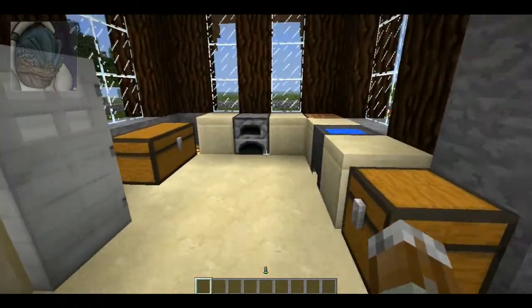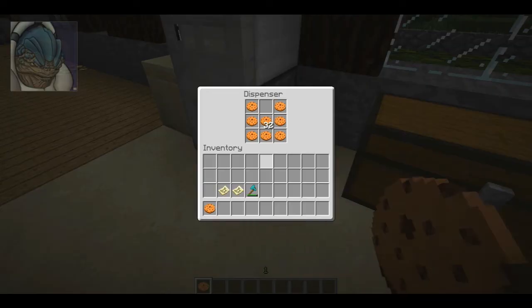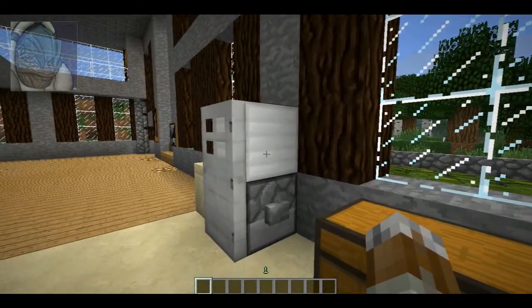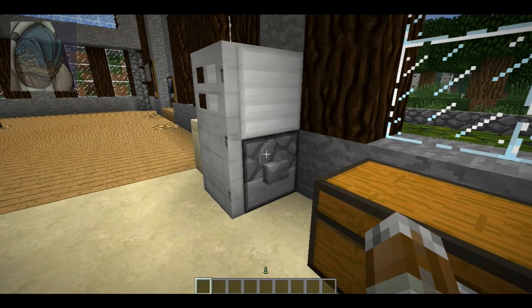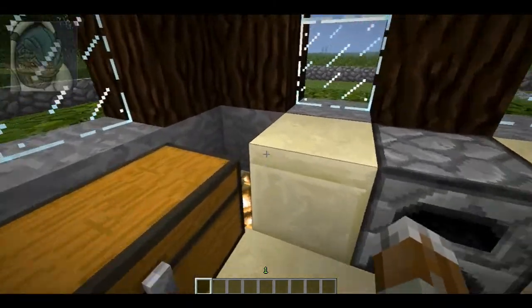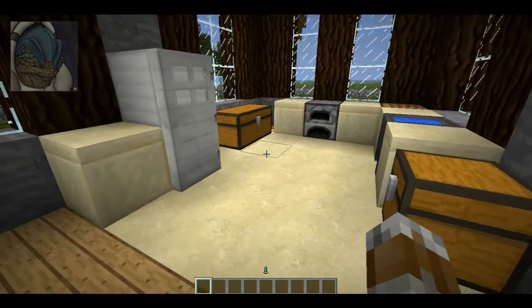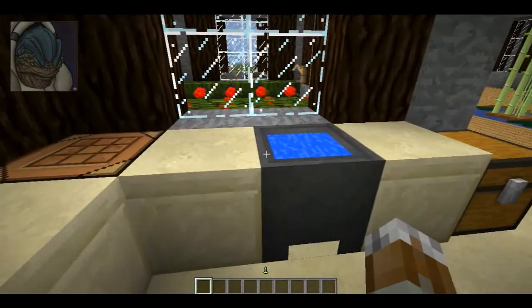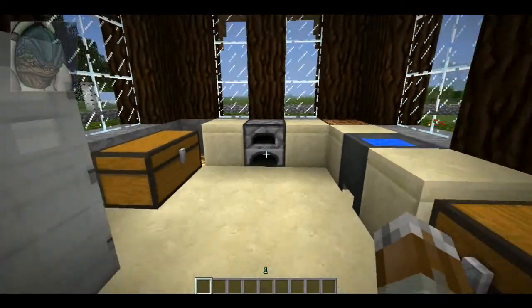To your right there's a kitchen, and this time I actually made a working fridge. Push the button and you get a cookie — so that's pretty cool. If you want to know how to make that, it's very simple: put a dispenser at the bottom, an iron block on top, and put the iron door in front of it. Then shift-place a stone button on the dispenser, which will open the door and dispense the food. There's also some storage — I decided to use sandstone for the floor and countertop for a marble-type look. I thought it looked pretty well. There's an oven, a crafting table in the corner, a sink, and some chests for food storage.